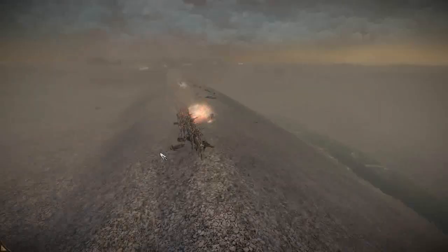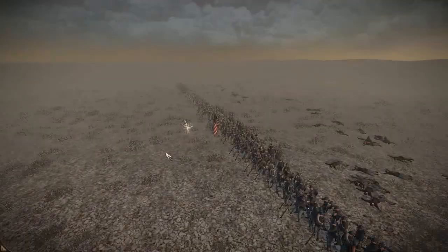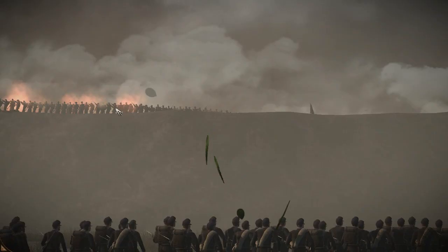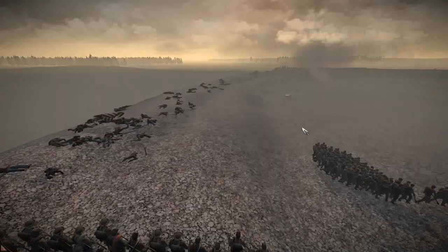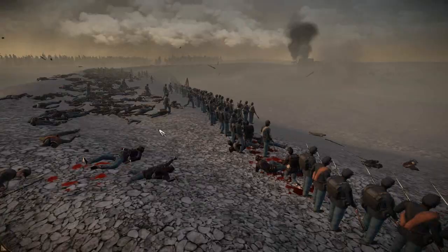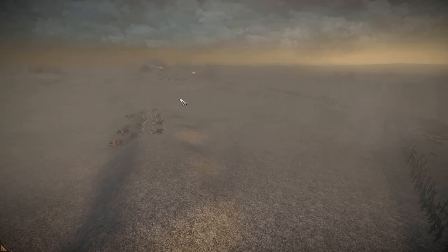Meanwhile the other regiments are pushing up and they're getting slaughtered all across the line. They have trouble getting anywhere. They managed to shoot down the crew on the cannons up there, but they still have to deal with Confederate regiments firing down upon them from defensive positions. Most of the action now is going to go down on the right side.